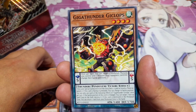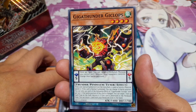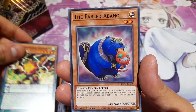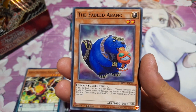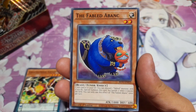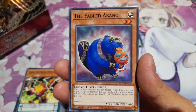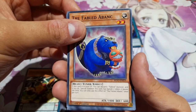Giga Thunder Giclops — it's a pendulum, it's a tuner, it can do everything. We have the Fabled Albank — a Fabled tuner. When this card is sent to the GY, you can discard a Fabled monster and if you do, special summon it — but banish it when it leaves the field. That's okay. A free special summon is always nice, especially for a tuner so you can synchro into something. I don't remember what Fabled tuners there are, but yeah.